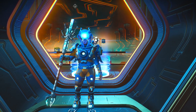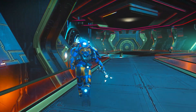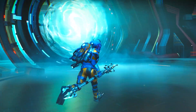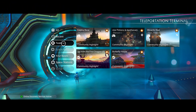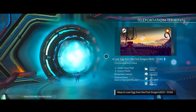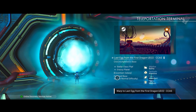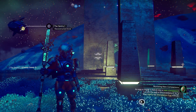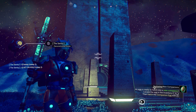All three of these ships are going to be in the Eissentam galaxy. You want to make your way towards the anomaly and head over towards the teleporter you find in there. Once you reach the teleporter, interact with it and go to Featured Bases. Under Featured Bases, search for the place 'Last Egg from the First Dragon' — as you will see, it is in the Eissentam galaxy. Then just warp your way towards it.